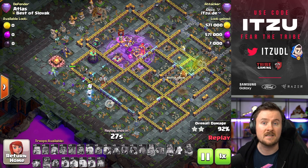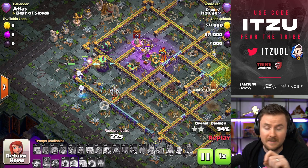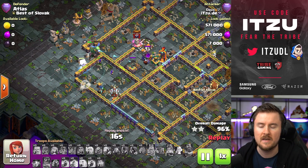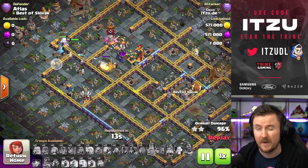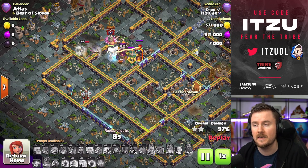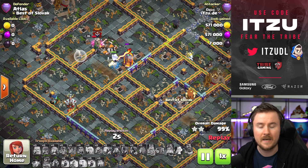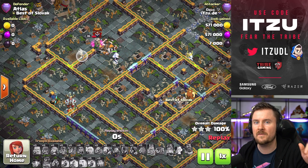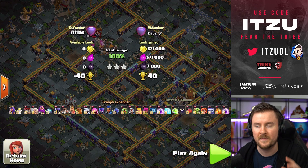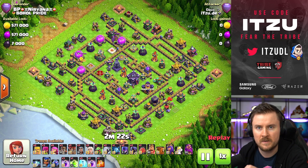We can enjoy the end of this attack as the queen finishes up the base. The cool thing is that titans are also getting rid of another weakness of super archers. Super archers sometimes get stuck on a lava hound for quite some time. The lava pops can be annoying, and if they're shooting in the wrong direction it's not useful — and that's where the titans come in.